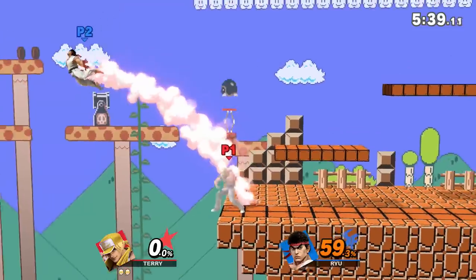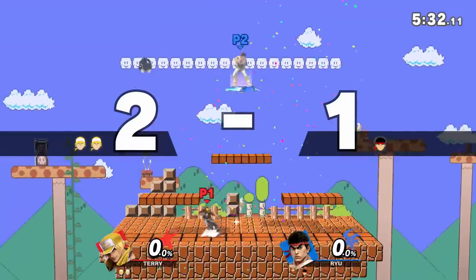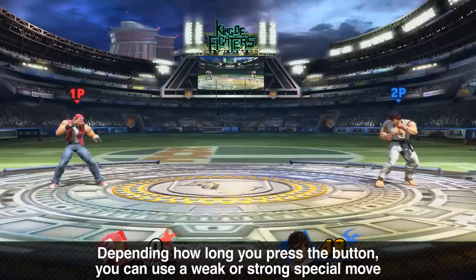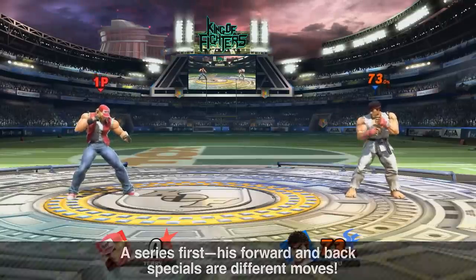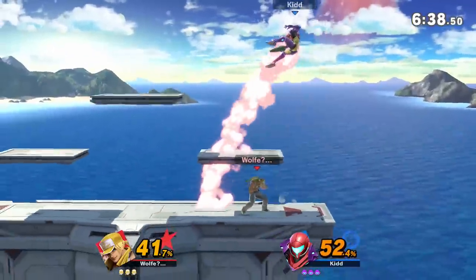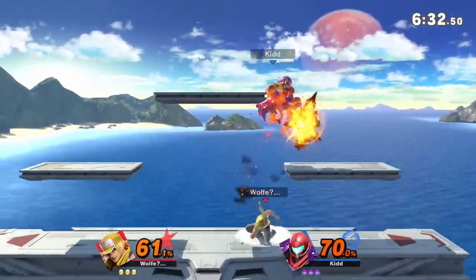Terry's specials also add a lot of value in neutral. His up special is a good out-of-shield option, especially if you're under a tall platform that can reduce the time you spend falling. Terry's neutral special is a decent ranged option that can help you make an opponent jump, shield, or approach. You can catch that jump with crack shoot. Terry has a unique back special — by inputting B and away, you'll do crack shoot instead of the normal burn knuckle. Crack shoot's hitbox is more aerial and better for catching jumps, crossing up, and sometimes recovering.